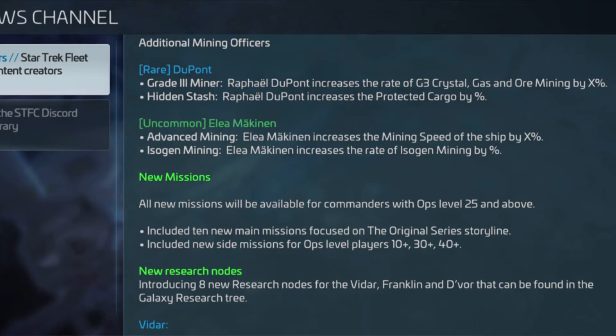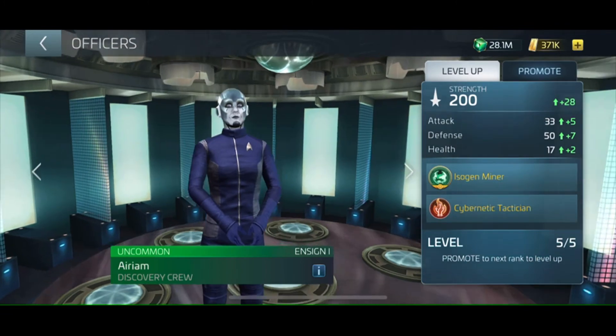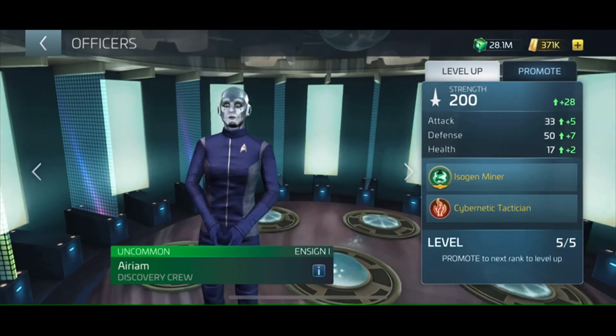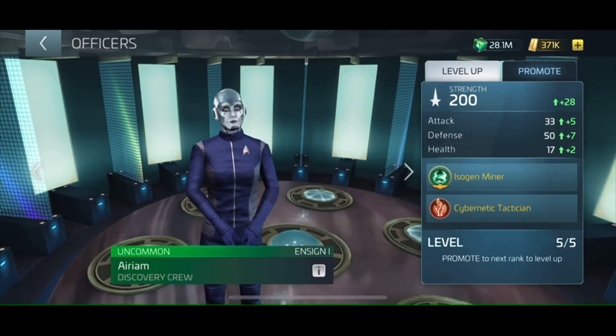Moving on to McKinnon — her captain ability is Base Mining Speed, which increases the overall mining speed of your ship. Her second ability is Isomining. The developers wanted to make territory capture a really big deal in this arc, and McKinnon's isomining increases the isomining speed greatly. Having her along with Arium on board your ship would be very powerful for isomining. I'll get into why it's more important than ever to mine ISO later in the video.